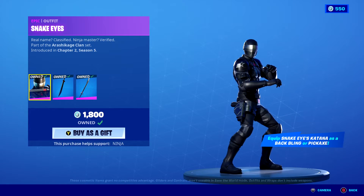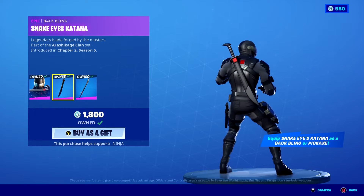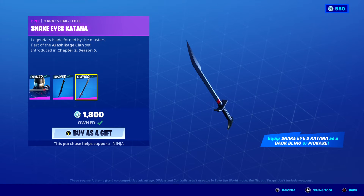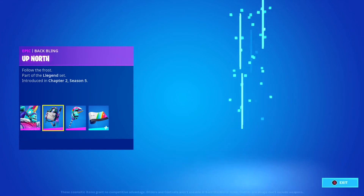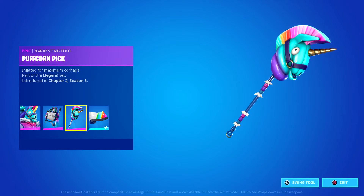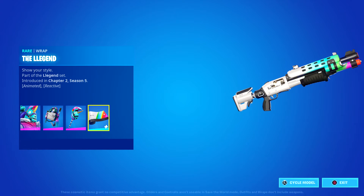Snake Eyes, with the Snake Eyes Katana which can be used as Back Bling or as a Pickaxe. And this month's Fortnite Crew subscription features Alambro, the Up North Back Bling, Puff Corn Pick, and the Legend Wrap.